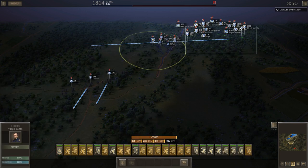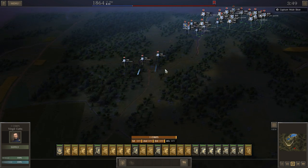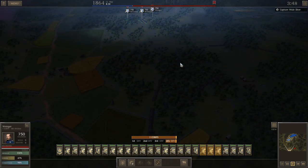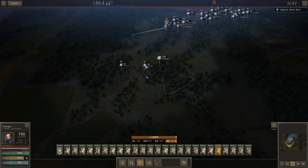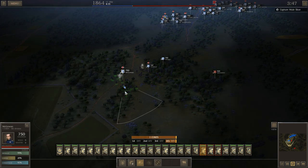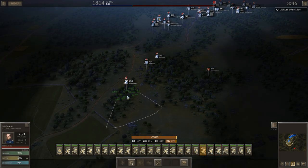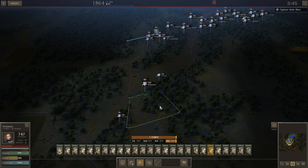We'll start ordering everybody in this direction. I just want to get them over there and then I'll organize them as I go along. I want to screen and make sure I know exactly where his lines are so I'm not running into him. Looks like here's the fortification line right here. There's his skirmishers, there's the artillery. I'm going to dismount these three units and use them as a force to screen and protect my flanking movement.